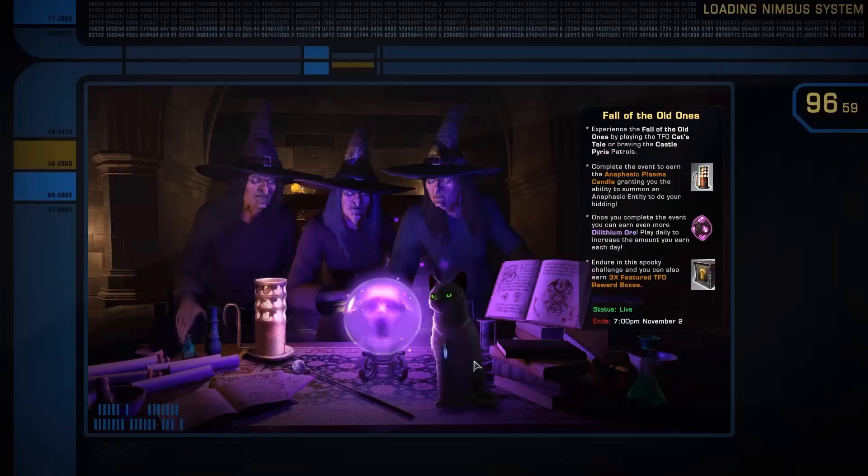This is the Halloween 2023 guide - completing the Halloween mission and getting the weapon. You need to know that it will be done every year, so this is now a yearly event. This is for the anaphasic plasma candle, so let's go see how we get it, where to place it, and how it works in use.